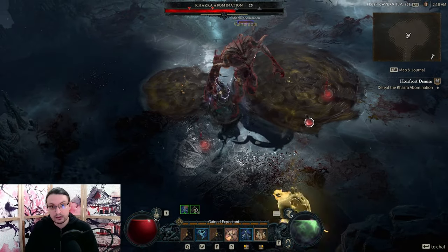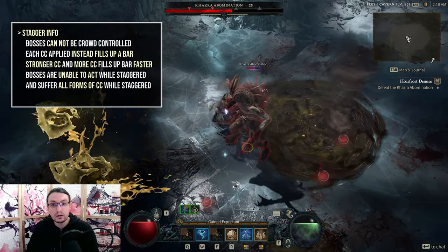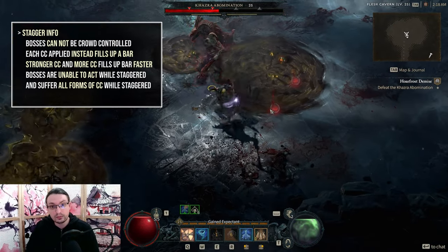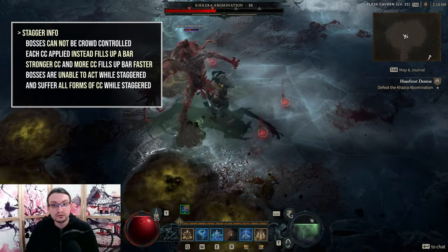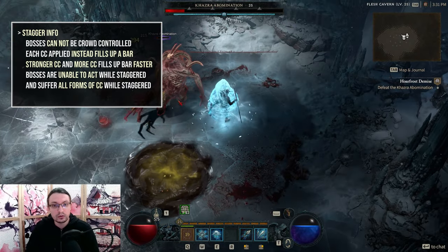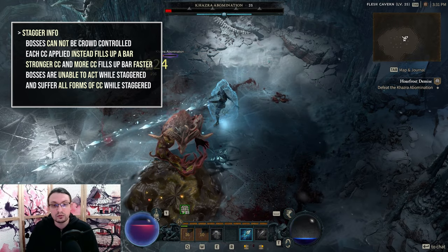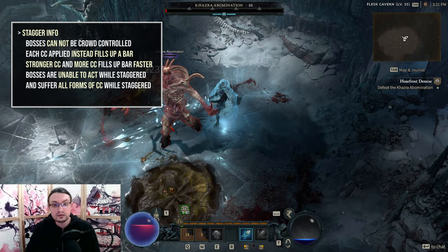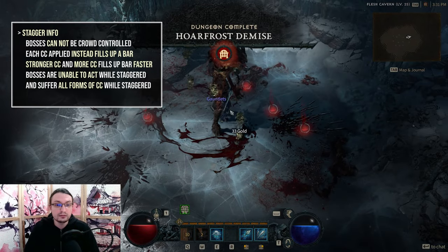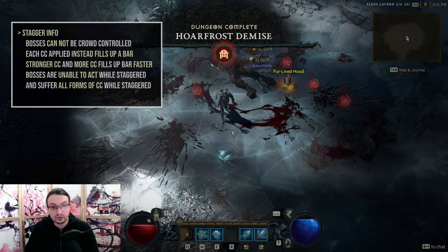And lastly, boss staggers. Bosses cannot be CC'd in this game. However, each CC instance applies a corresponding percentage stagger to the boss and fills up a bar underneath their health. The more CC you apply, the faster it fills. Once it's full, they are going to bend their knee and you can whack them with all you have. The boss will suffer every type of CC during this time, making it possible to benefit from CC-based conditional effects and damage increases.